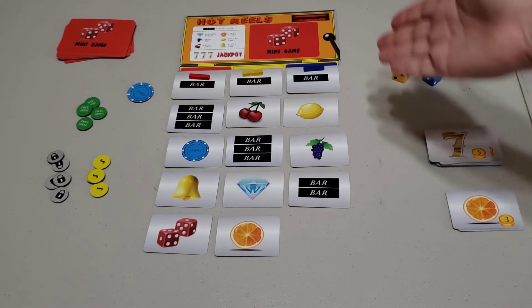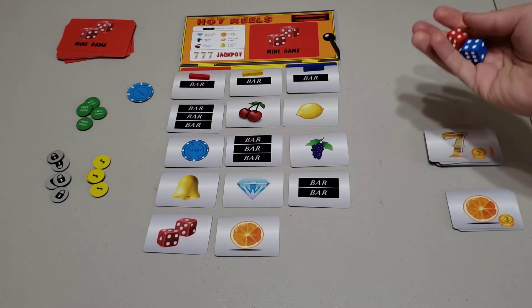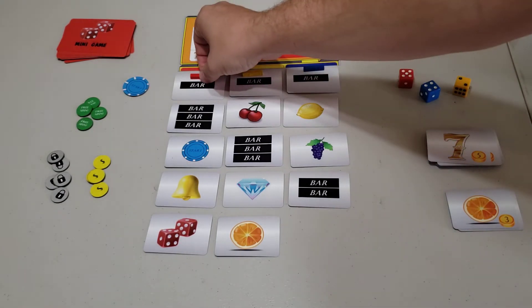All players begin with their slot machine. This has added cards just to show you the progression of the game. On the beginning of each round, the start player — the player with the poker chip — rolls the three dice and all players move their reel tokens that number of spaces.